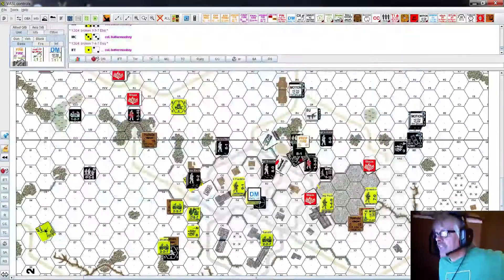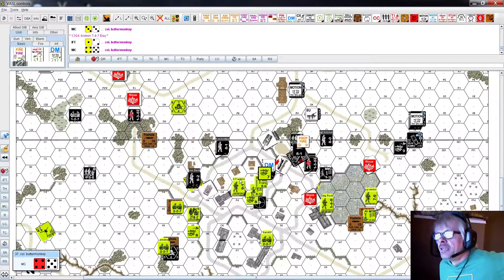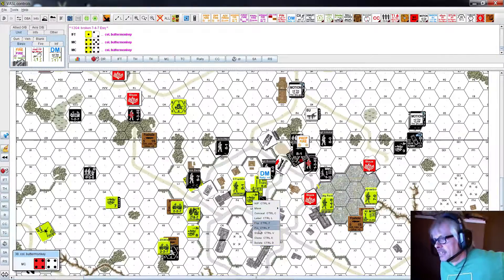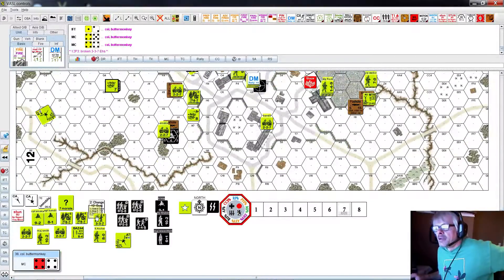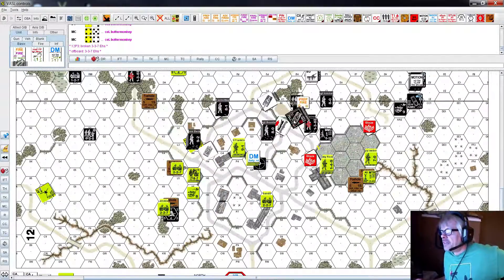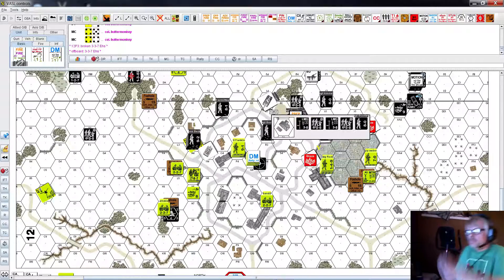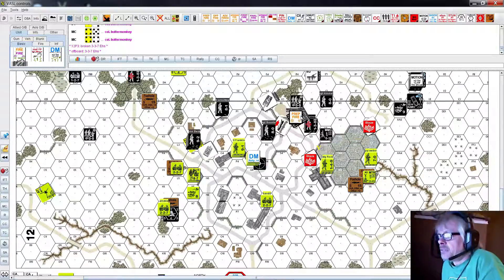Minus two morale check. The top guy at five is destroyed - that's a half squad so he can't be casualty reduced anymore. The next guy fails at six - that half squad is broken and really messed up. That tank did its job that time. No doubt about it. That was a big hit.